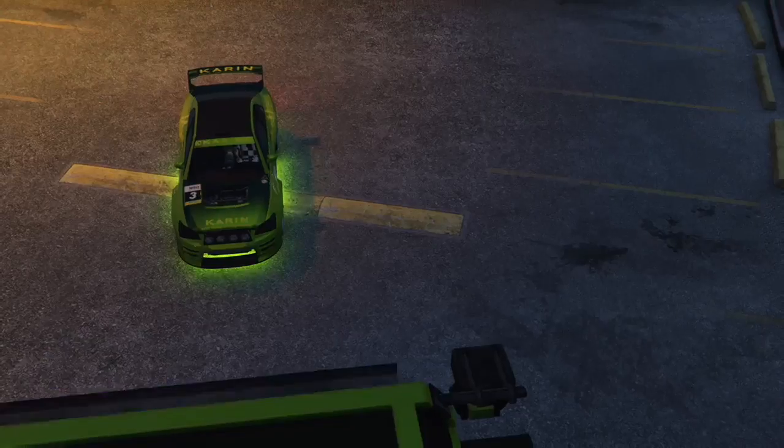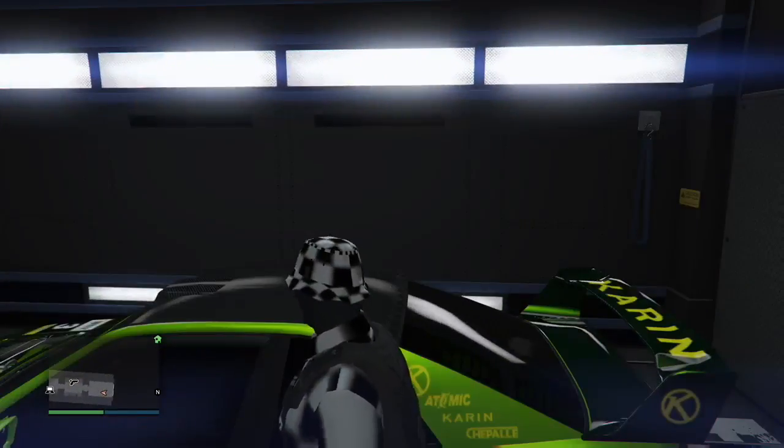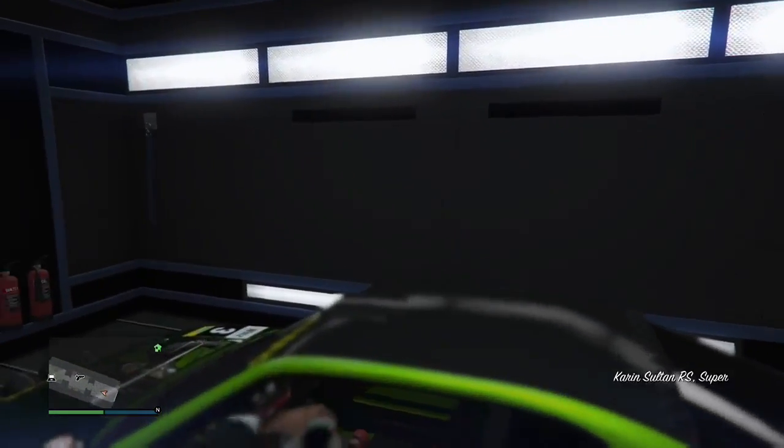Throw yourself in an invite-only session. You want to get the animation to go into the MOC — getting that animation will help you a lot. To get that, you need to be on a flat surface; your MOC's got to be parked on a flat surface. Here's the setup for this.